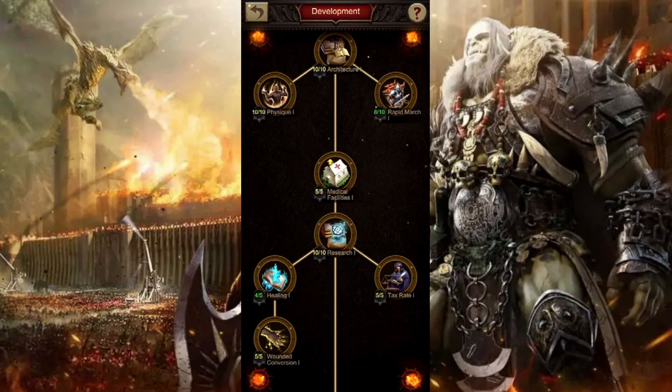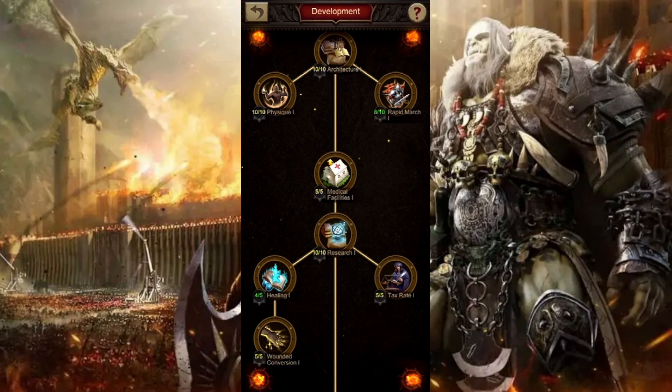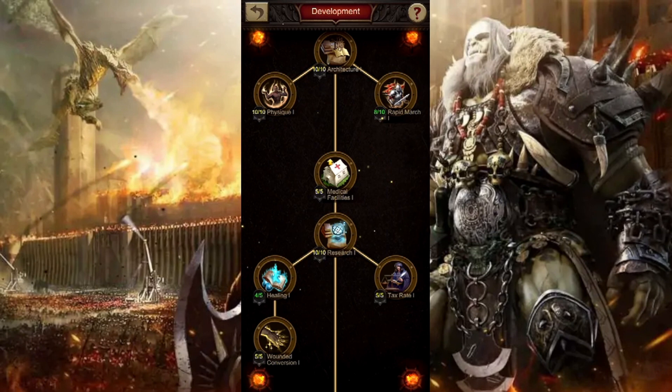Finishing up physique is important for free-to-play value when you're hitting monsters on the field, because this will increase your stamina recovery by 10%. Rapid march isn't as important, but it does come into play when hitting monsters — it increases your march speed when attacking monsters, but when you're using multiple marches, it doesn't matter as much.